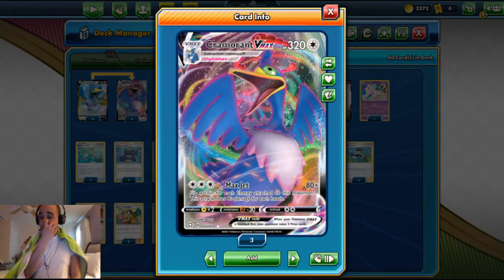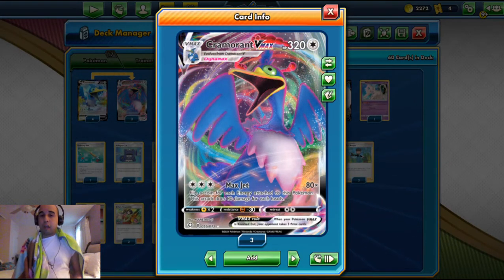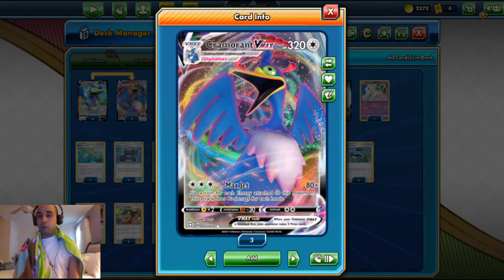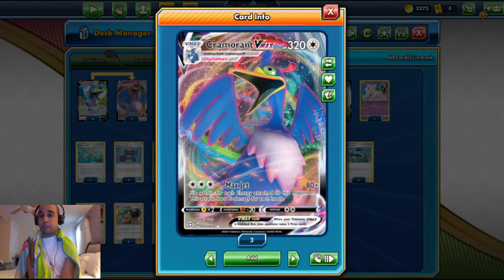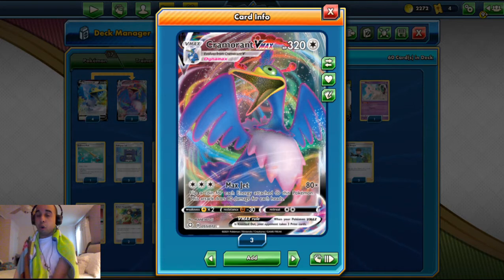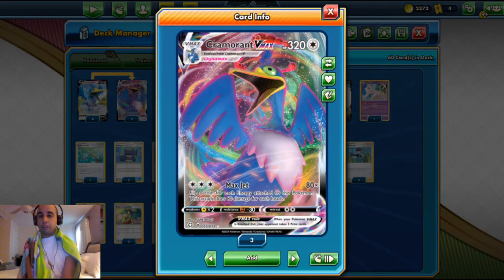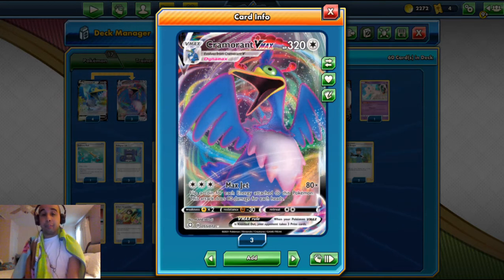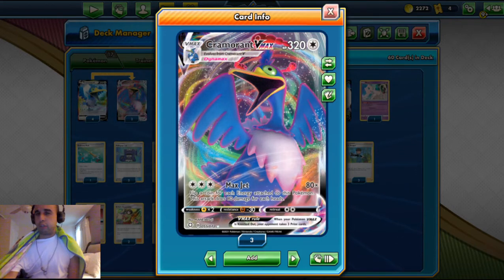The main attacker is Cramorant VMAX from Shining Fates. It's got 320 HP — it's the colorless Dynamax Pokemon. For triple colorless energy, you got Max Jet, which does 80 damage. You flip a coin for each energy attached to this Pokemon; this attack does 80 more damage for each heads. So with three energy you go to 240 damage, which knocks out some tag teams like Pikachu and Zekrom, Zacian V, and other stage-one Vs. With four energy you knock out 320, which knocks out most VMAXes.